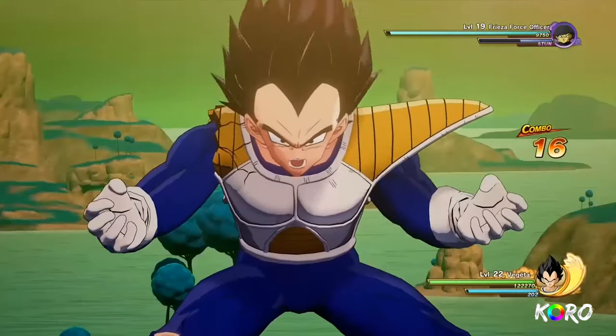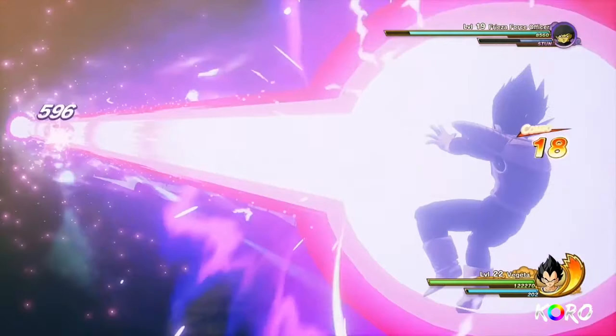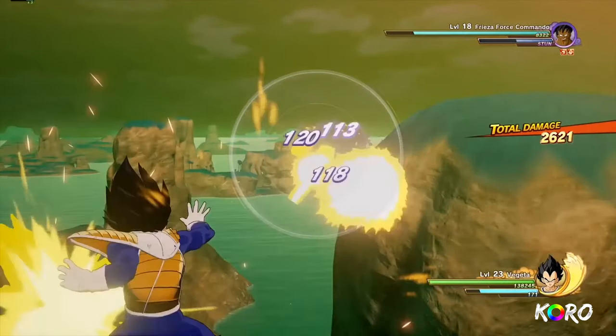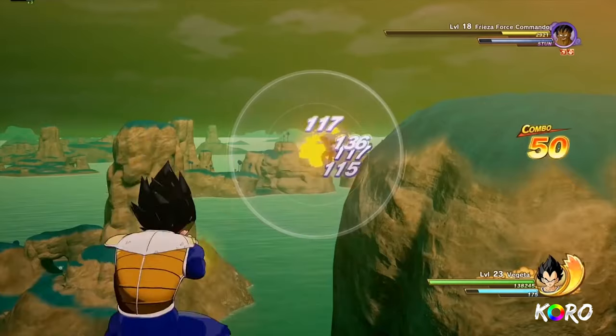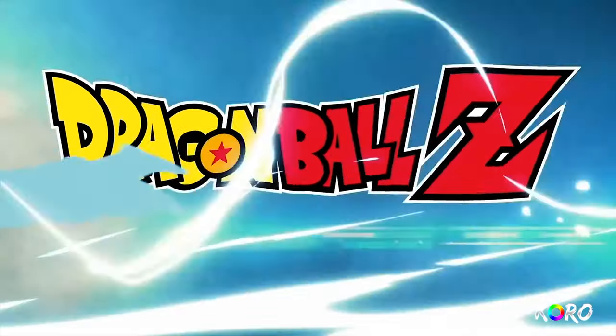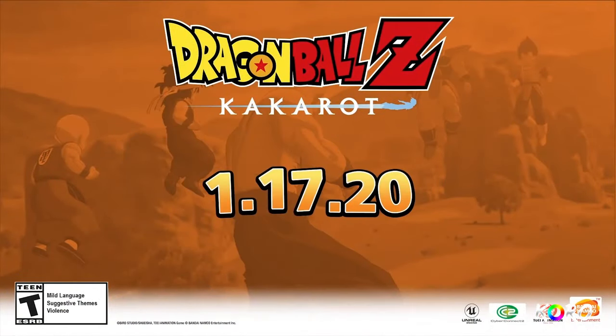Piccolo's iconic Special Beam Cannon is of course also available. Vegeta has a preference for ki blasts — his multiple energy blast launches a rain of ki blasts towards a targeted enemy, useful for one-on-one fights as well as taking down several enemies clustered together. The full version of the game is coming in early 2020 on Xbox One.